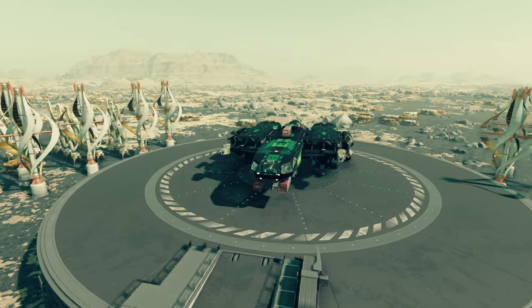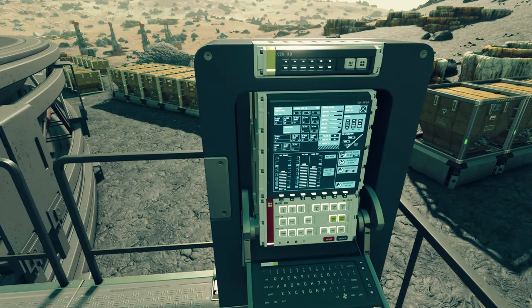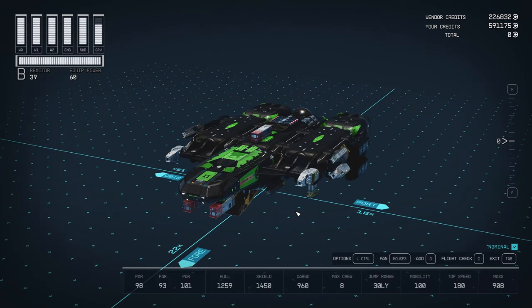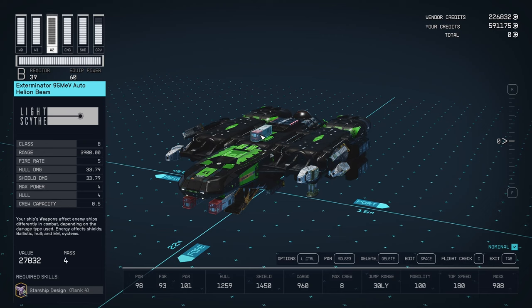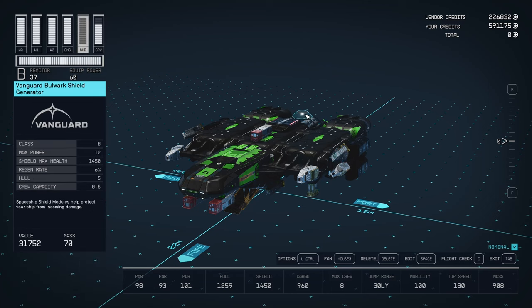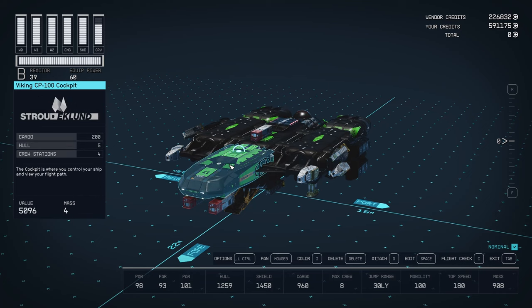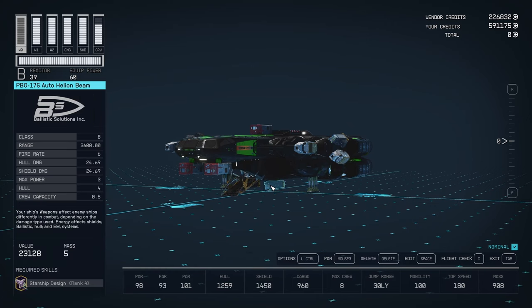I think it looks pretty nice. Got plenty of weapons, class A and B. I've got the Vanguard Bulwark Shield, Slim Docker, Viking CP-100 Cockpit, and the NG-6 Landing Bay for Nova Galactic for the weapons amounts.